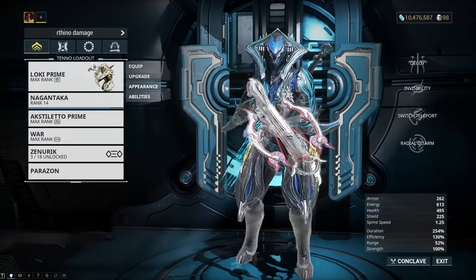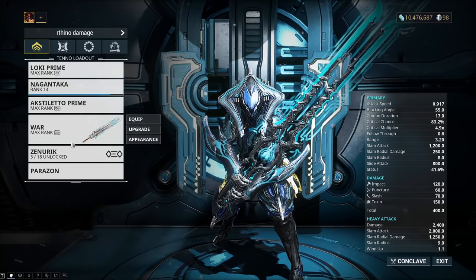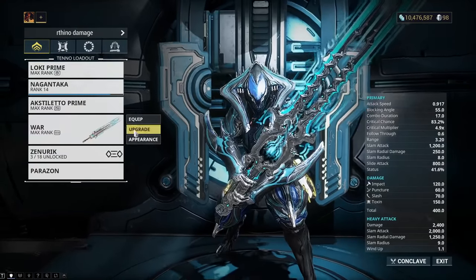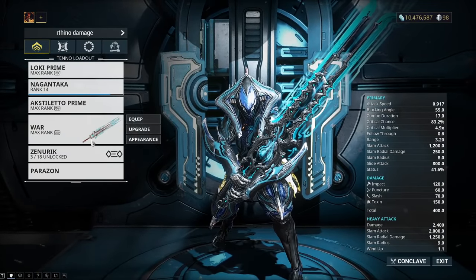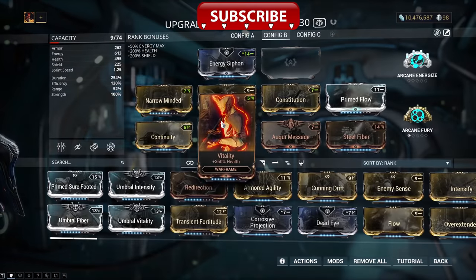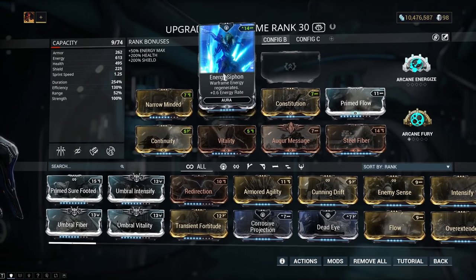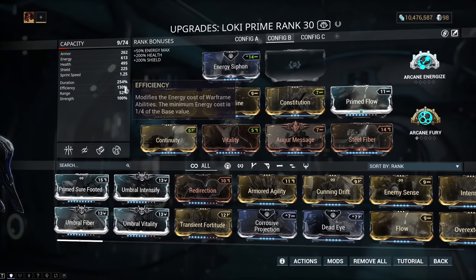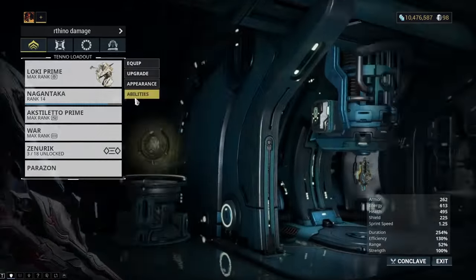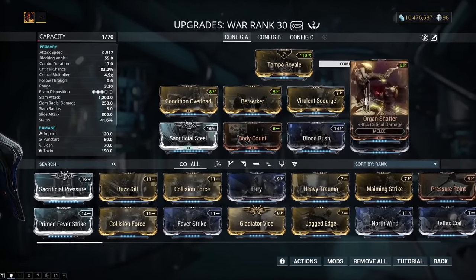You're going to need a Stealth Warframe and also a high damage weapon just in case, because we are going to go on the Steel Path. If you're not strong enough, go on the highest level mission you can. This is my Loki — he definitely works, but this isn't the best build possible. Just make sure you have something like Energy Siphon and Duration Efficiency so that your stealth lasts as long as possible. And then I just have my War, just in case I need to kill anyone.